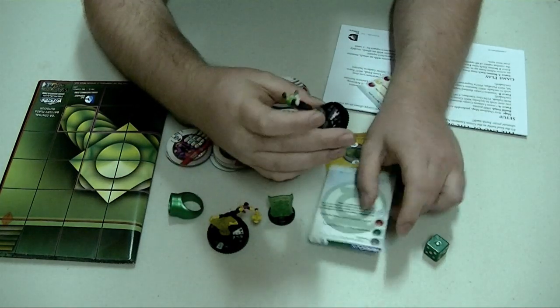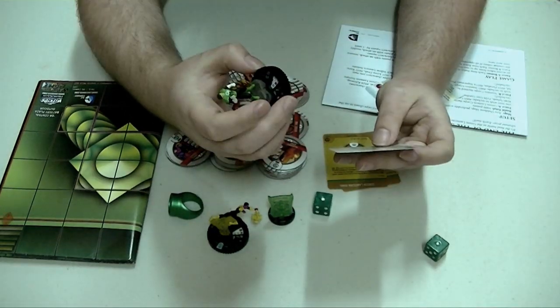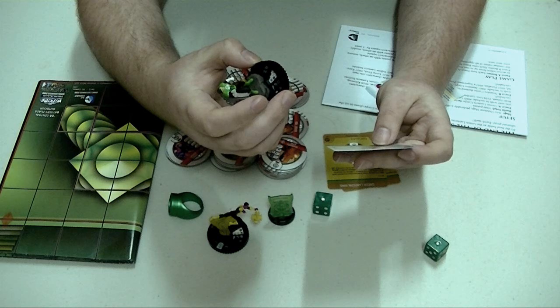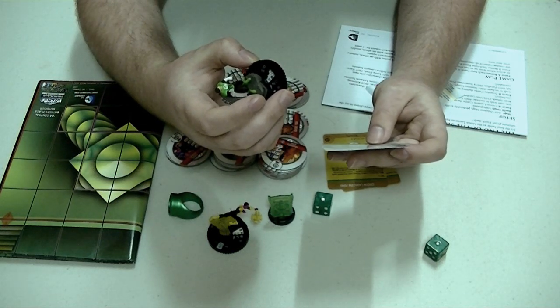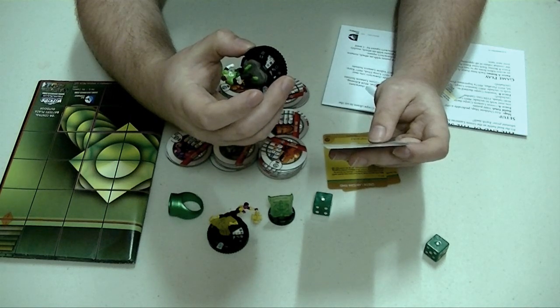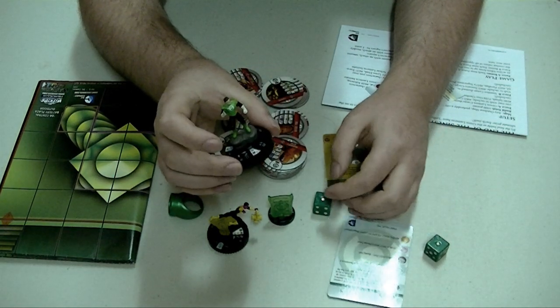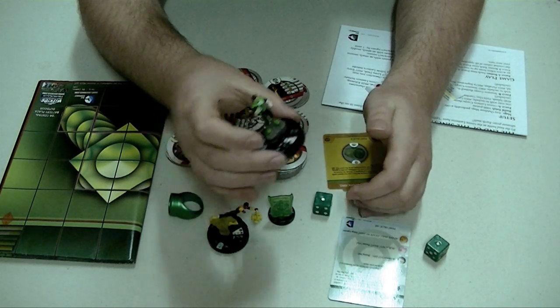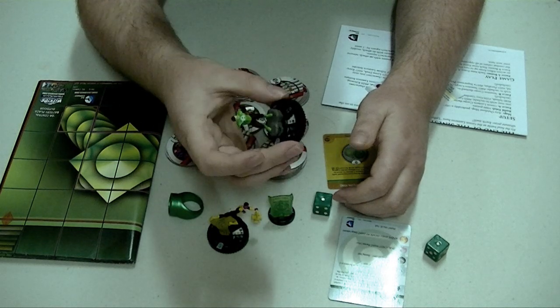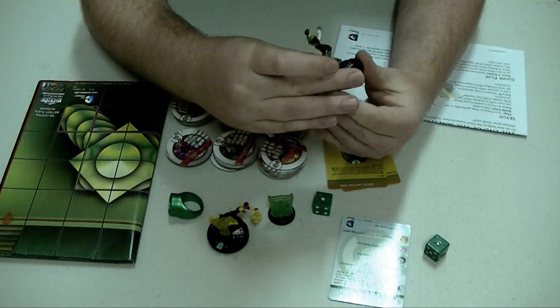His other special power comes into play around click three for his damage — it's called Will, Limitless Reserve. Hal Jordan can use Willpower, and opposing characters can't Perplex to modify his combat values. When a second action token is placed on Hal Jordan, roll a d6; on a result of three through six, heal Hal Jordan of one damage. This is what makes this figure able to fight Sinestro — since a lot of Sinestro's powers work off perplexing people, once Hal Jordan gets to his third click he is immune to Perplex, and he keeps that power until he gets KO'd.